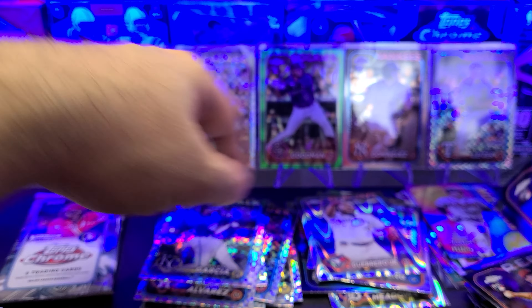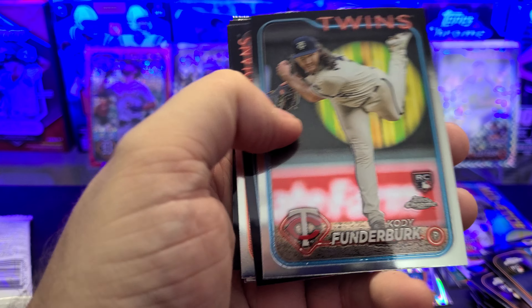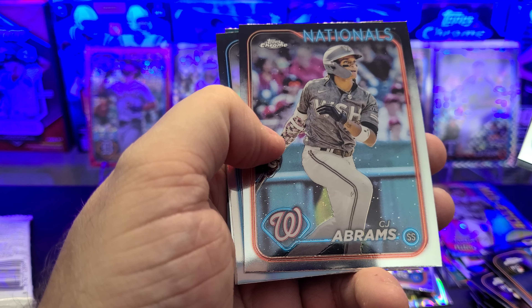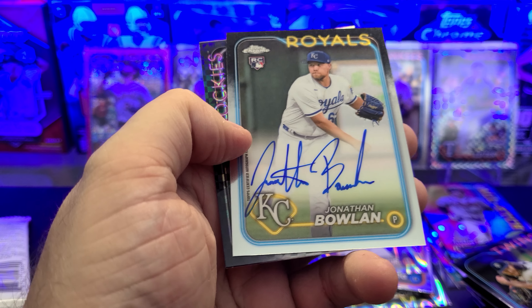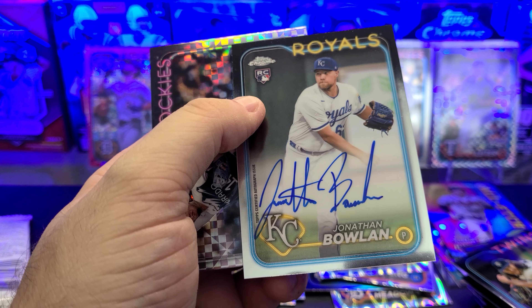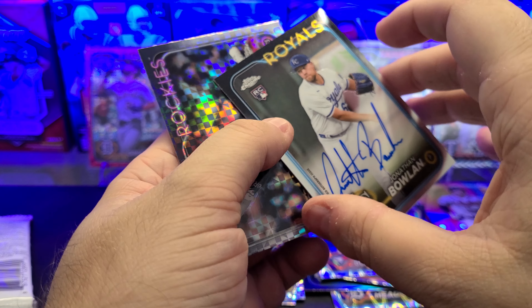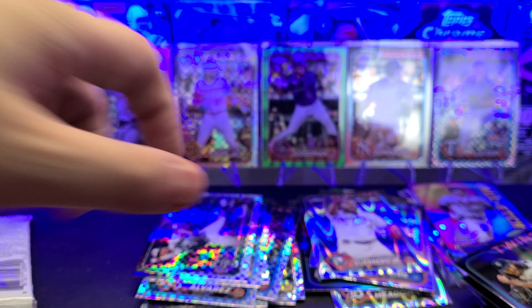Kirk Ring, Bradley, Valdi, Guerrero, Mikel, and Yordan Alvarez. Last pack of this box — we got Funderburk, Kwon, Abrams, Rochio, and Otto. Jonathan Bolin! Jonathan Bolin on the Otto. Hats off to you Jonathan Bolin — what an Otto. Wow.